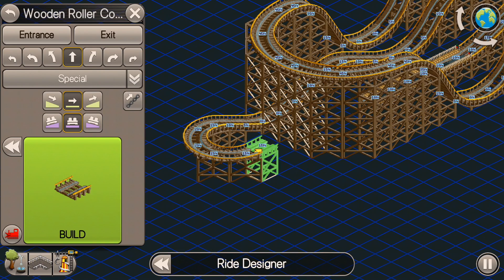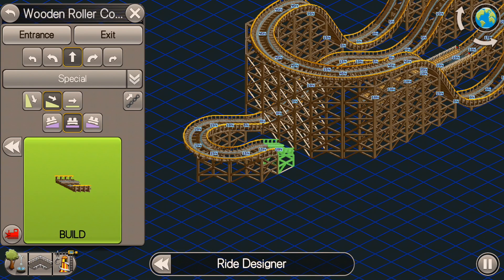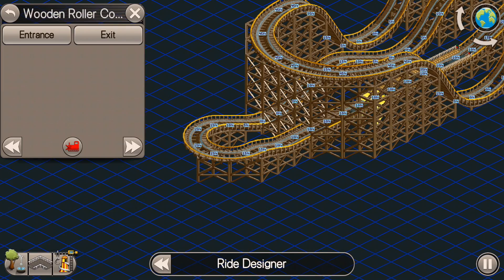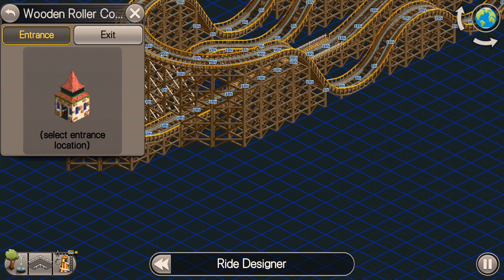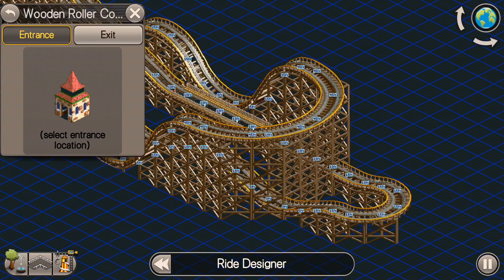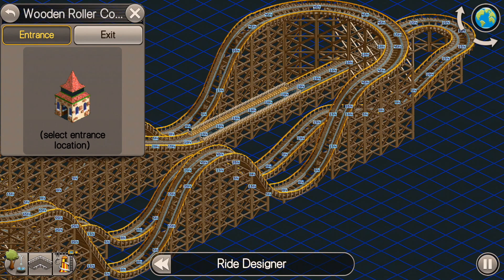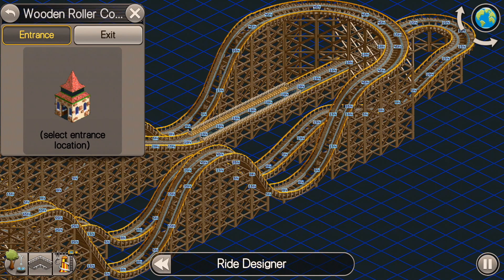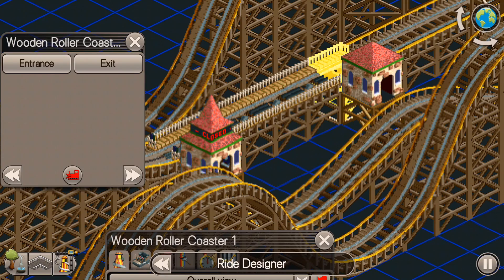My station platform is at 10 feet, so I do one more small hill and then put in my block brakes. Block brake sections are safer on a roller coaster than not having them. Then I go ahead and put in my entrance and exit.